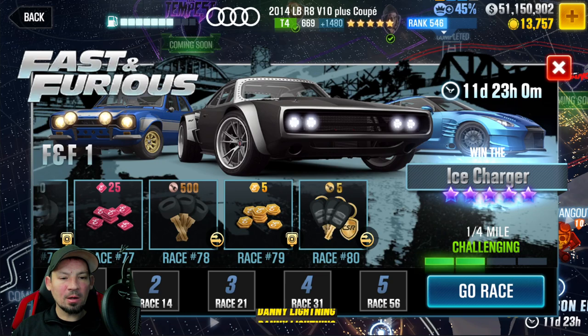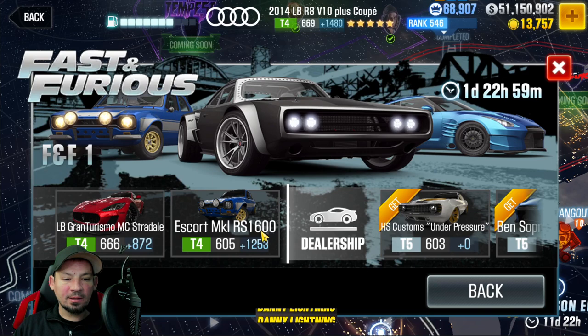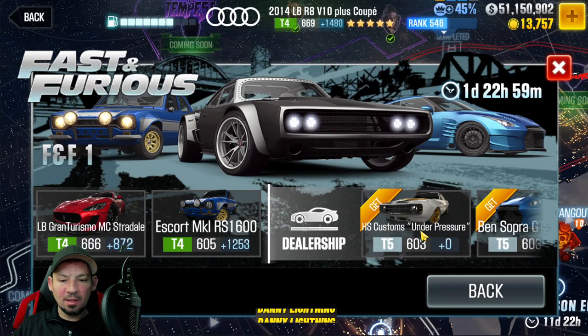You're going to need a total of 5 different cars. Lock-in number 1, you can either use the LB Gran Turismo Stradale, the Ford Escort Mark 1 RS 1600, the HS Customs Under Pressure, the Ben Spora GT-R, or the Corvette Stingray. The Stingray, this GT-R, and the Escort are all Fast and Furious cars.